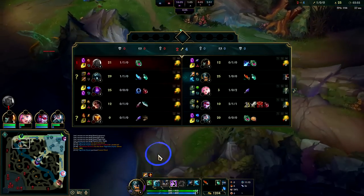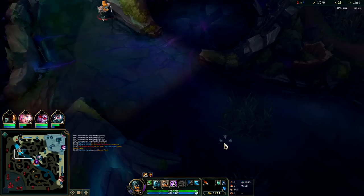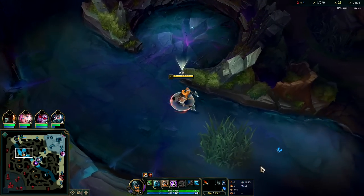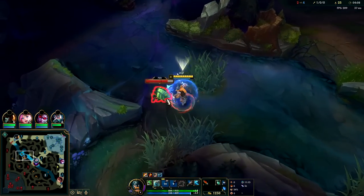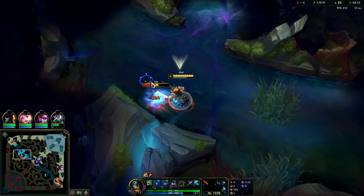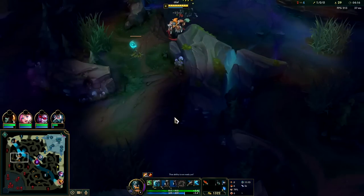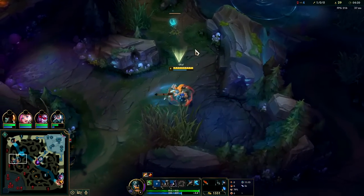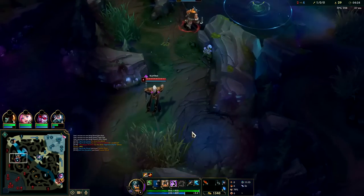Wait — Karthus, where'd Karthus just die? He pathed from top to bot, that makes sense. He started on his blue buff — we could potentially kill him on his Gromp spawn here. We'll probably do that. Since Olaf lacks mobility you kind of need to run right into the enemy, be pre-set up. We probably should have just skipped the Scuttle and went straight into him — that would have been better, should've been an easy pickup.